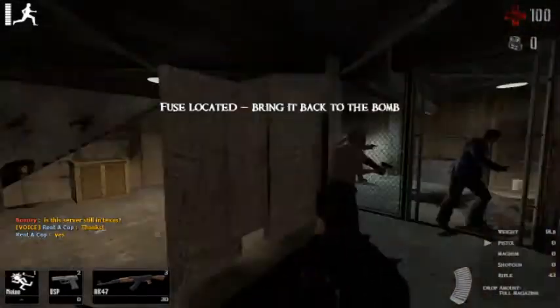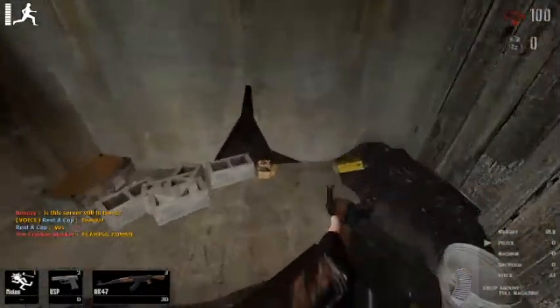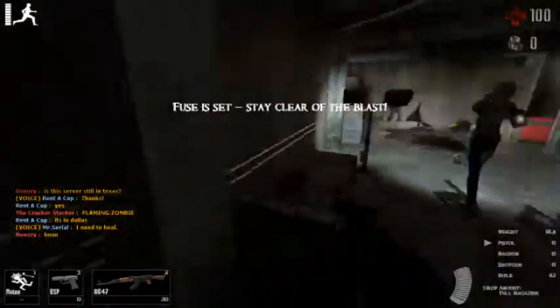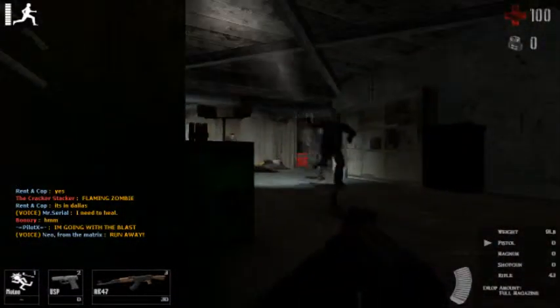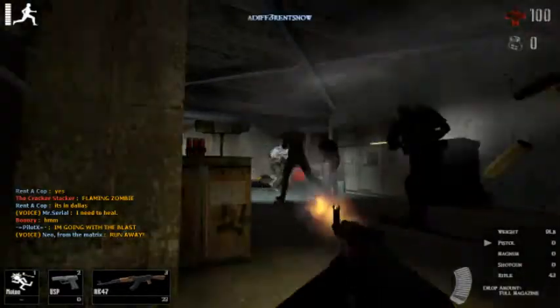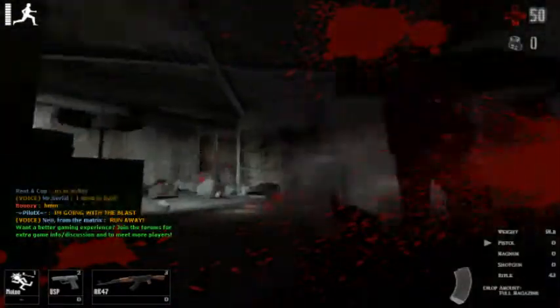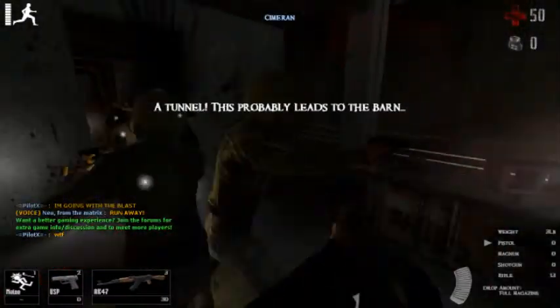The next objective is to find the fuse and bring it back to the bomb to blow up this wall right here. Once the fuse is set, you'll want to take some cover, because it is possible for survivors to blow up. I've seen it happen multiple times — it's even happened to me a few times. I got lucky there.